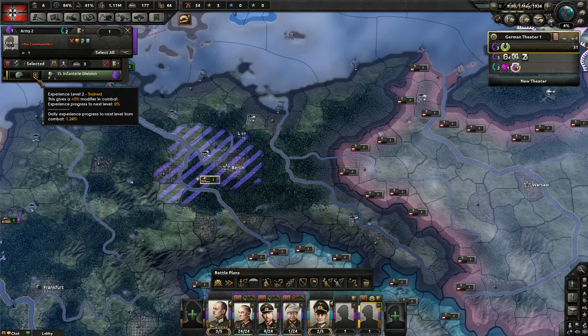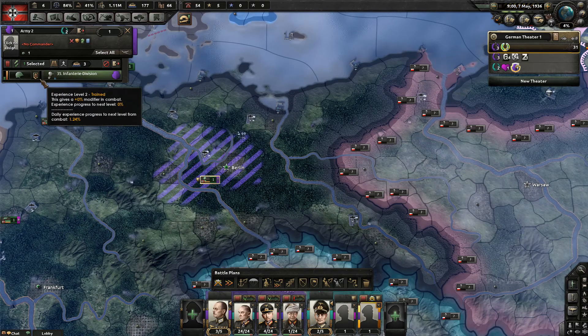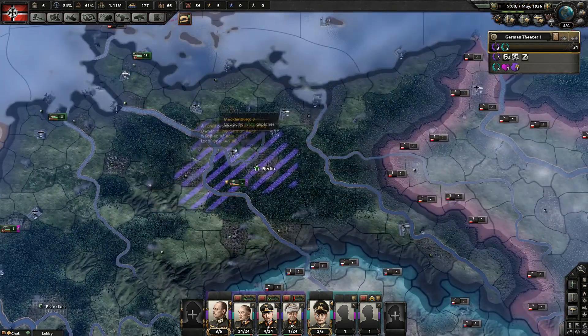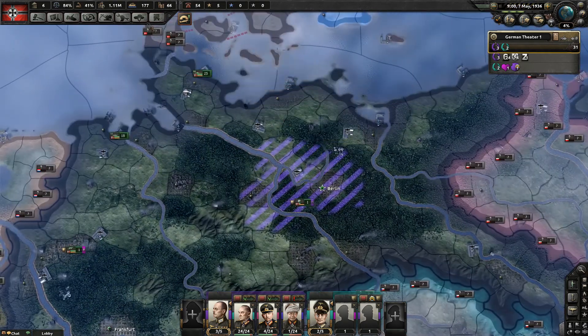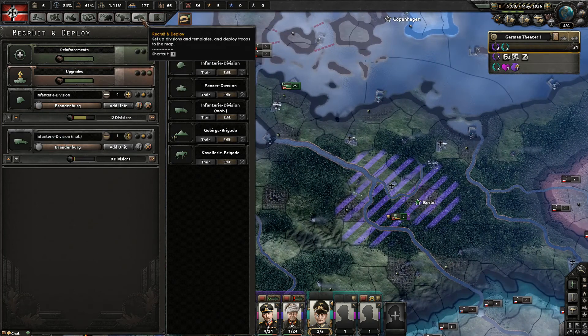If you click on him, notice he has a different emblem — he's 'trained' and not 'regular.' The icon to the right of the helmet shows this. By exercising him, he'll build up his experience, which is the yellow bar that's currently empty. He'll build up experience until he's a regular, then we can assign him to an army. It gets annoying to add every deploying division manually, but there's a way to have them go directly from the deployment screen.